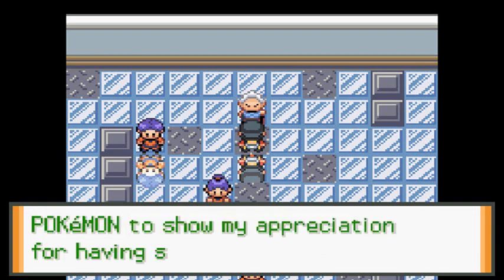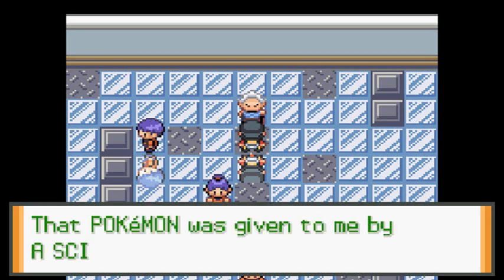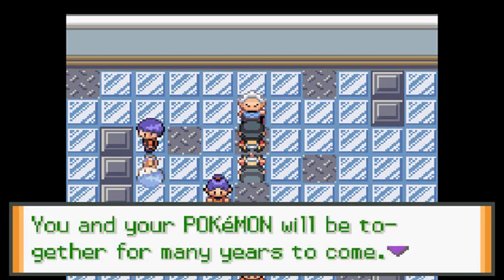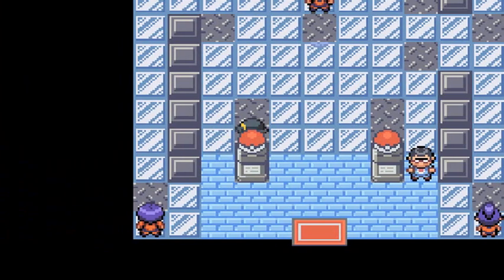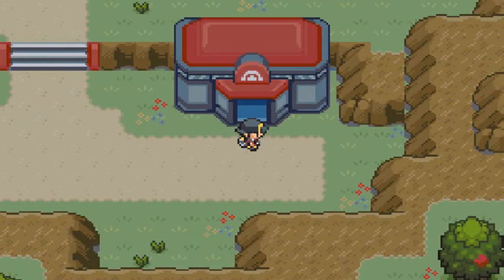We get ourselves a Castform. What the hell? 'That Pokemon was given to me by a scientist from Owein. I think you're worthy of it. When the ice and snow melts, spring arrives — you and your Pokemon will be together for many years to come. Cherish your time together.' Man, he kind of sounds like we're dying or something. Okay, so we get ourselves a Castform — a goddamn Castform. It's an interesting Pokemon — it has a Water Stone and some standard moves.